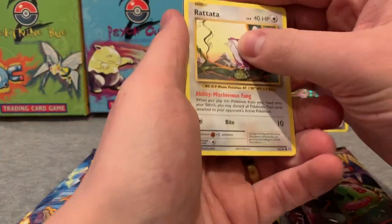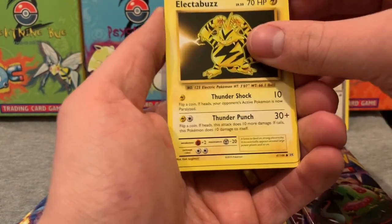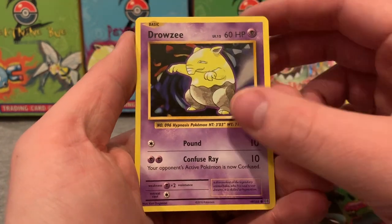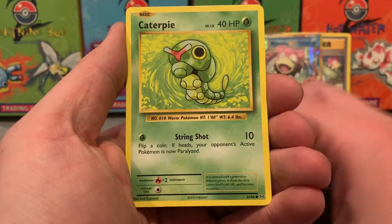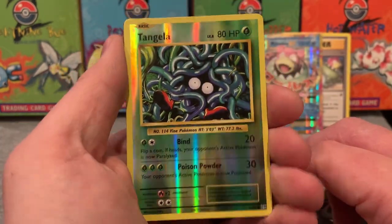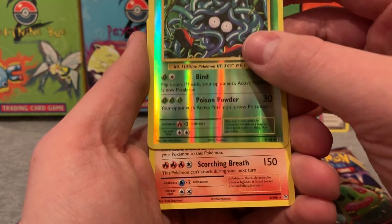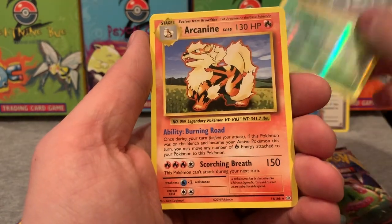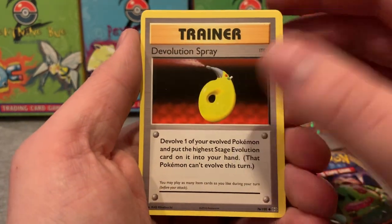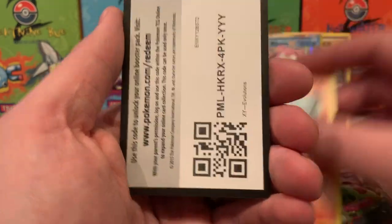We are going to pull that Charizard. Rattata, Electabuzz, Magikarp — the homie — Drowzee, again a creepy Pokemon, Caterpie, Tangela. Reverse holo — love that green holo. And the rare — oh, it's an Arcanine. Dang it all to heck. Devolution Spray, double color synergy, and a Charmeleon, and a code card.